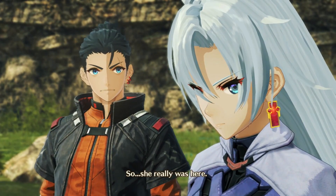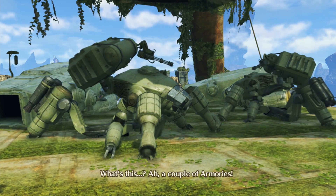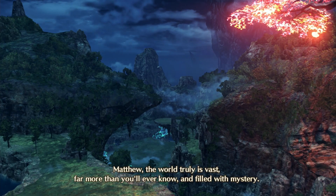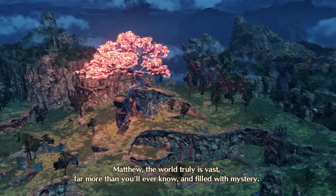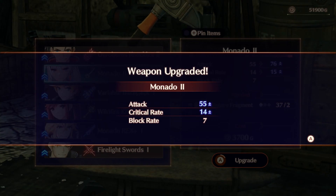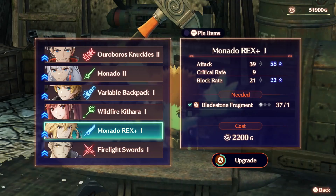One of the unique features of Future Redeemed is the affinity points system. You can earn points in various ways, such as defeating enemies, completing the collectopedia, and clearing side quests. These points can then be used to upgrade arts and your stats — a handy feature since class and skill points are absent. Your progress is meticulously tracked, from how many landmarks remain to even the number of enemies you have yet to register.